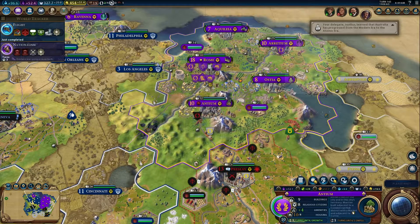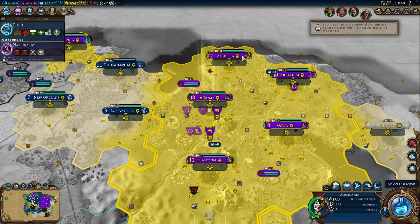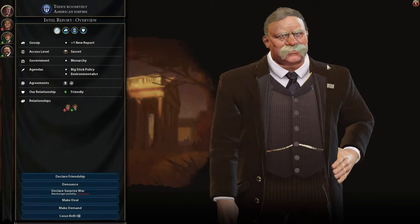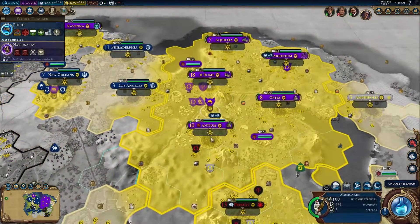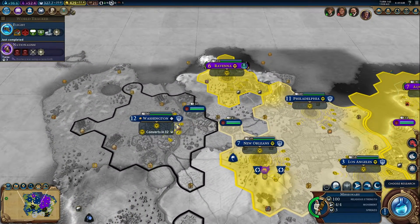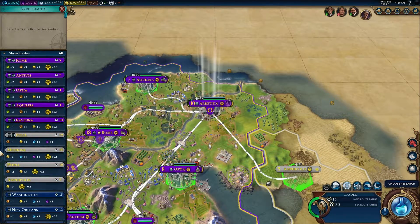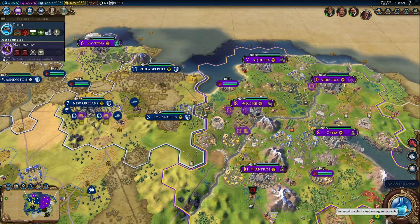I just researched flight — give me some time here. We have an American embassy now, or an embassy in America's capital. You guys can also go to Washington to spread the good word. We will continue this trade route, and then we're gonna get Economics, because Big Ben.